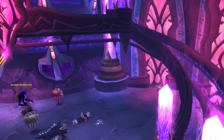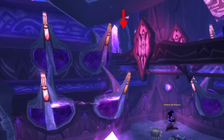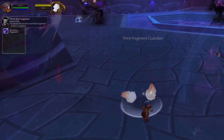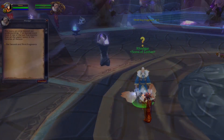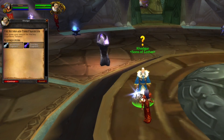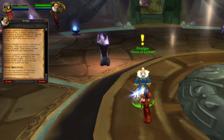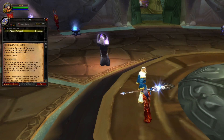In Arcatraz we have to collect the third key fragment, which you can collect at this location. Kill the guardian, loot the third key fragment, and go back to Shattrath City. In Shattrath City you will be able to pick up a follow-up quest. This quest takes place in the dungeon Black Morass.